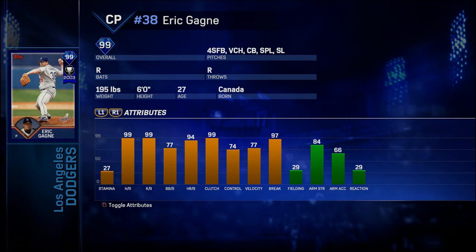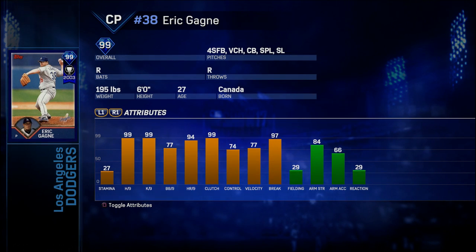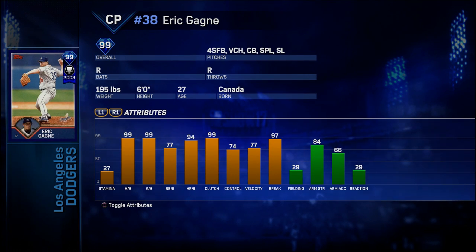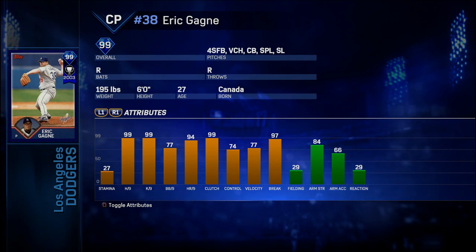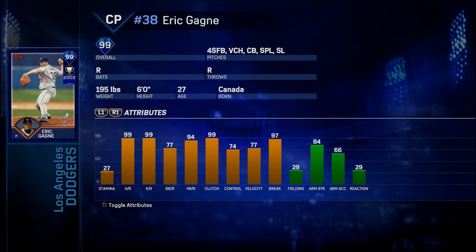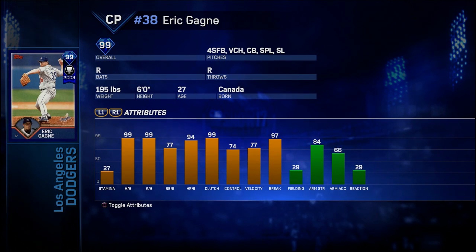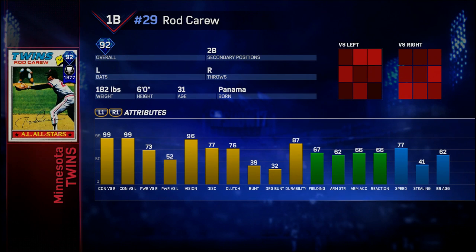Another bonus about this card is he is not that difficult to acquire — all you have to do is make it to the Championship Series. I promise you guys, I know it may seem out of reach, but go back and watch some of my tutorial videos — it is not that difficult if you put in the time and effort. Grab this 99 overall Eric Gagne; he could definitely be in your bullpen for the long haul. I put his FAG at an 8.8 — definitely below Broxton, but a really really good card.